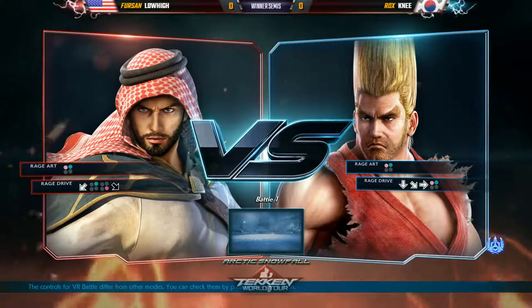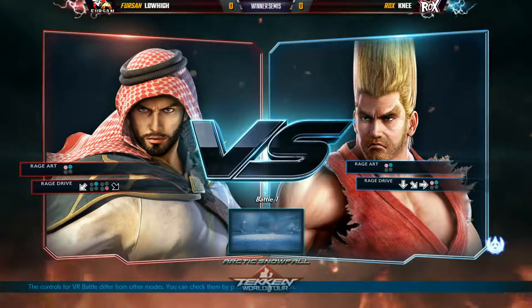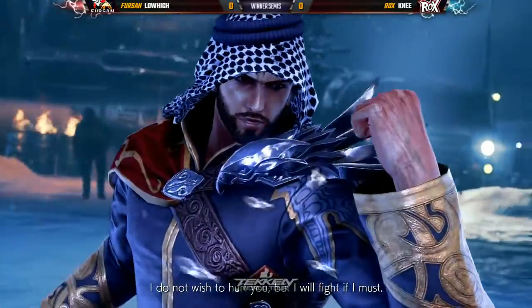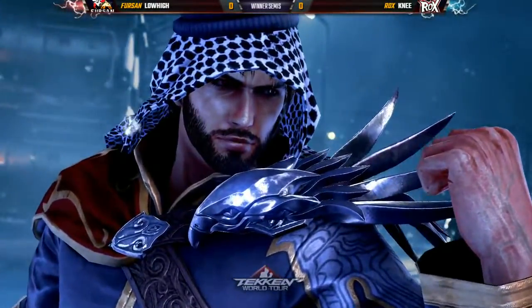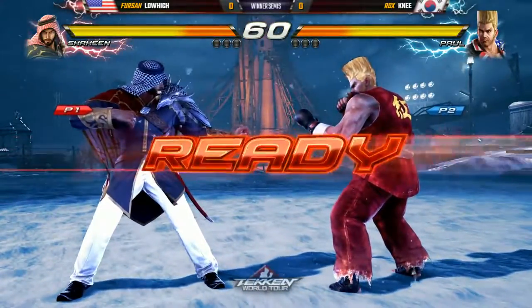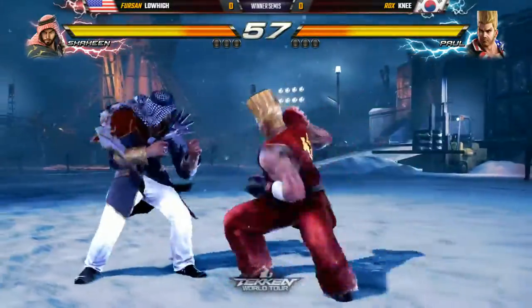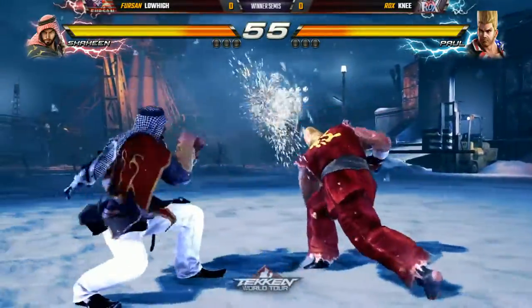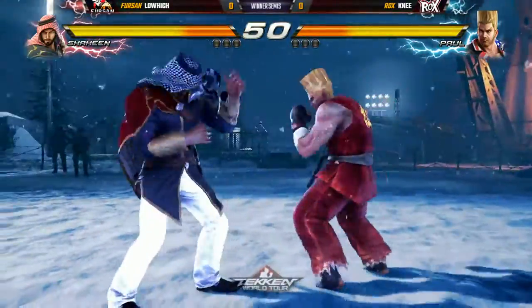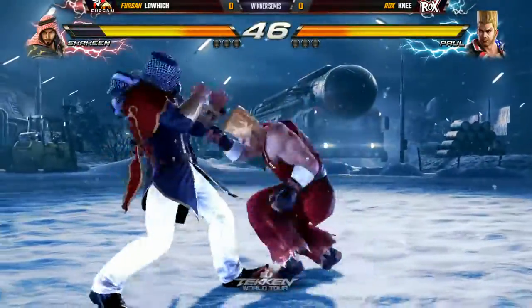Let's get it started — first to two, winner's side of the bracket. Starting it off, we were just talking about how well Knee plays. He doesn't take huge risks, and Shaheen is a character that has a punish for almost every single situation. What's gonna dictate the pace of the match is whether low high starts going for the mix-ups with the hop kick and the slide. Knee is well aware that the crouch dash mix-up is going to be a big part of Shaheen's game, so he's not letting it get started. Big punch on the hop kick to start things off.